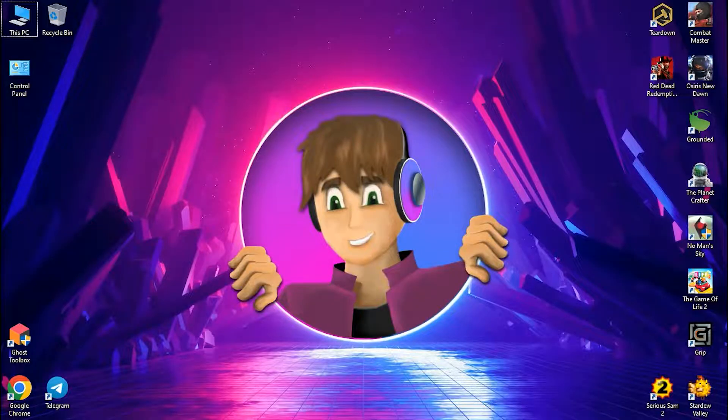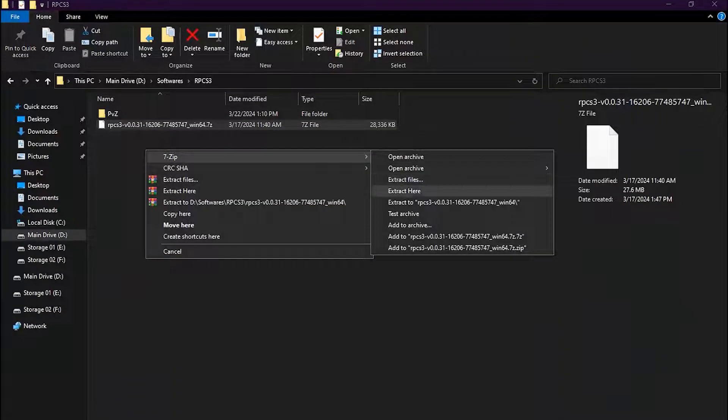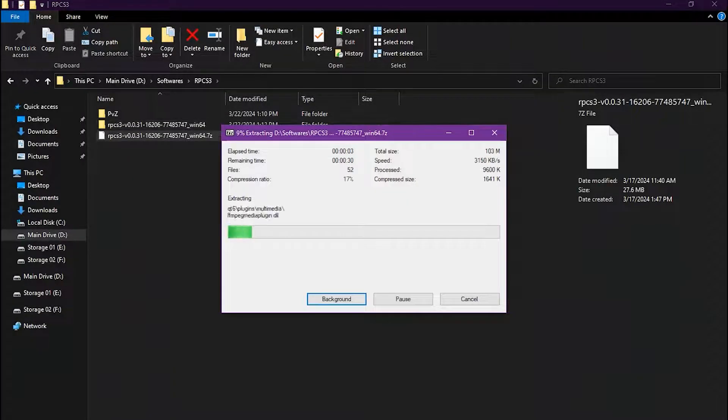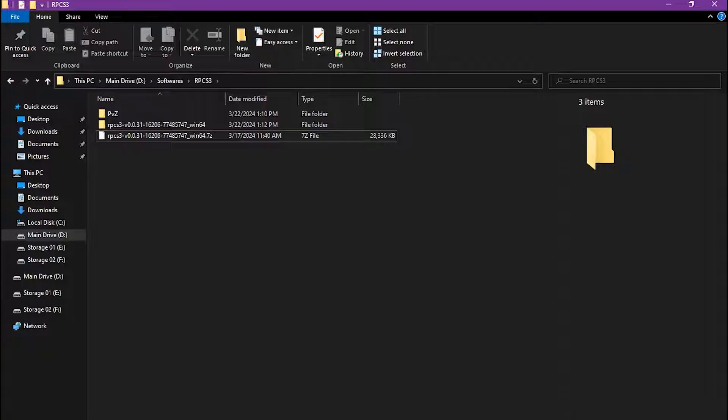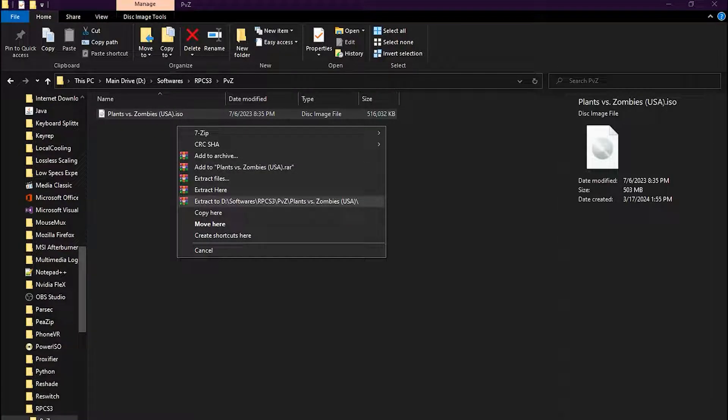First, go download RPCS3. I've downloaded it and we can just extract this. Then we gotta download the PS3 ROM of the game. All links are in the description so you don't have to worry about it. I have it right here — just extract this too.